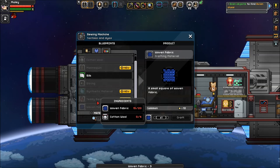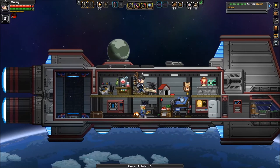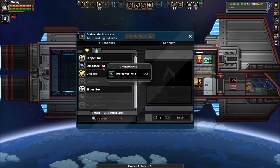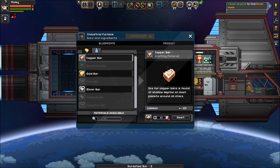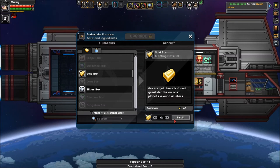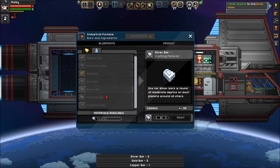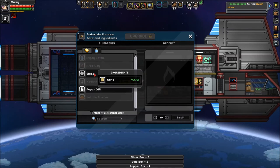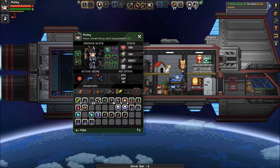How many plant fiber do I have — 15. Can I make any cotton wool right now? No. But I can make some durasteel. Do some copper, some gold, some silver — take care of some of those things in my inventory. How am I on glass? Where is my glass? Let's make some glass — 200 should be good.